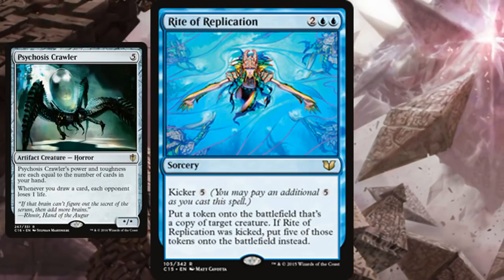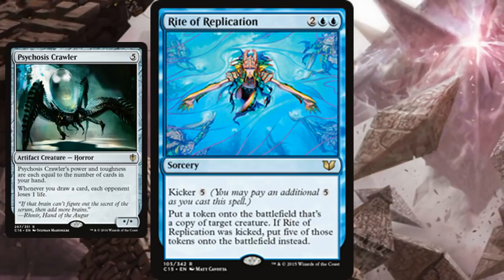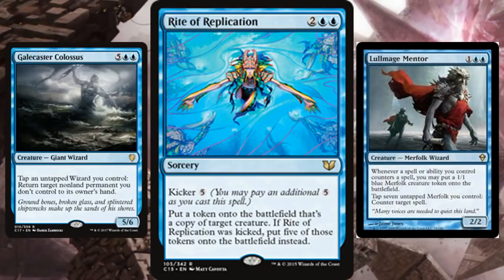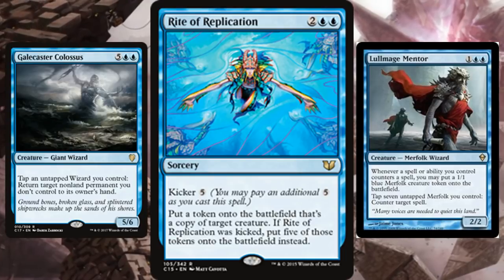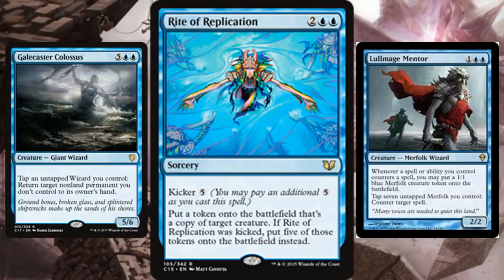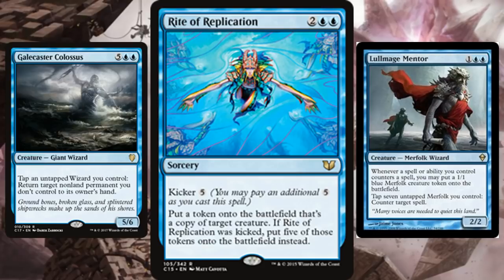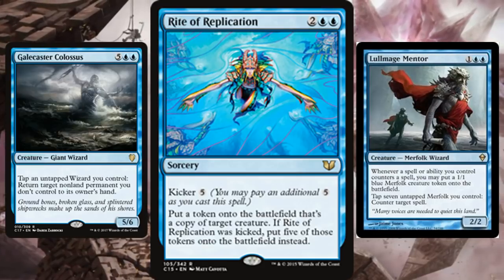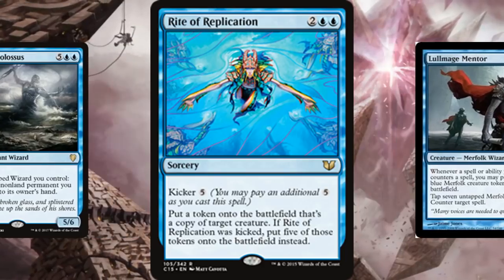Tribe-based synergies shine here too. In Wizard or Merfolk decks, cards like Galecaster Colossus are great, and Lullmage Mentor gets even better with five more copies. With enough Merfolk, you can tap them all via Paradox Engine and counter spells all day — absolutely devastating in those kinds of combo-control strategies.